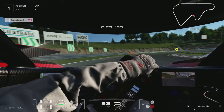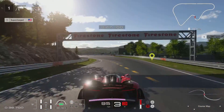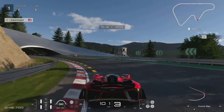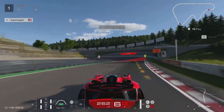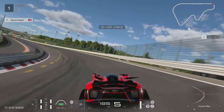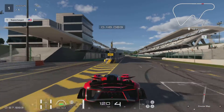Everything about this car is insane. It has panels that direct the wind around the car, so you can turn more than you normally could. Trust me, that's a lot. But look at this — when I'm going fast, I can turn really fast too.